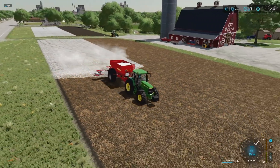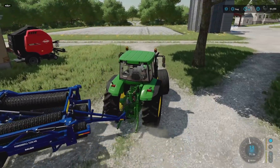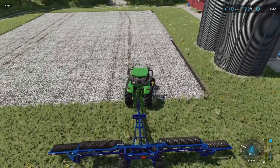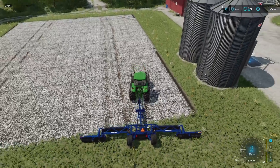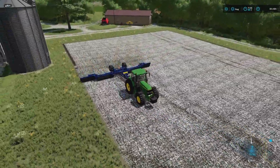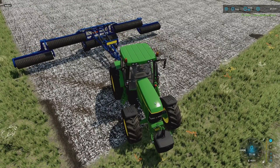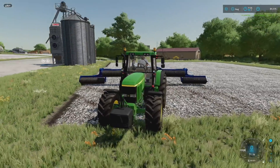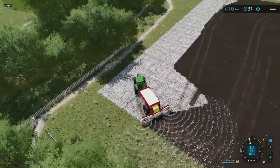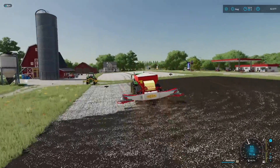Giants probably expects us to plow these two fields together - we should do that eventually. The spreading discs were definitely the way to go, this is going to save us a ton of time. Starting to get a little deja vu - didn't I just come through and roll all of this? I'll hire a worker to do a fantastic job for us. The harvester seems confused about unfolding but it's sorting itself out.